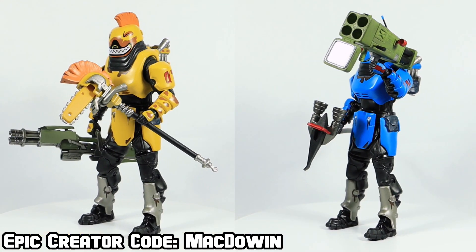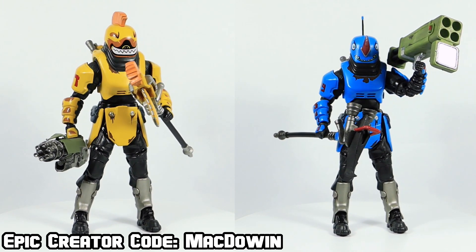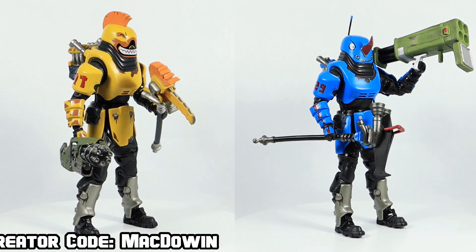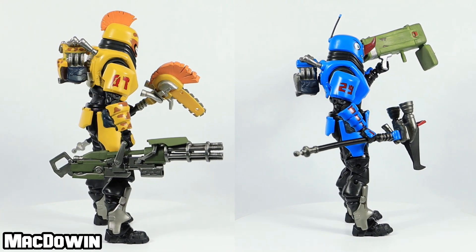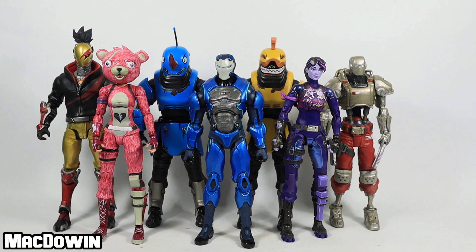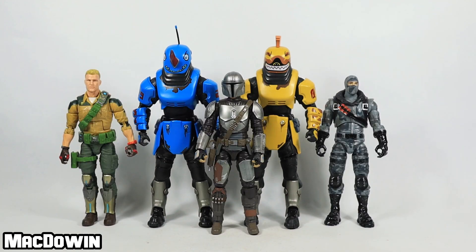Beast Mode is an epic skin and he's part of the MechAnimal set. Released in Chapter 1 Season 8, this skin can be purchased from the in-game store for $1,500 V-Bucks when available. These figures are just under 8 inches tall, about 7 and 3/4 inches. Here they stand next to a couple other 7-inch scale action figures and here they are next to a few 6-inch scale action figures.